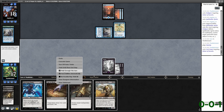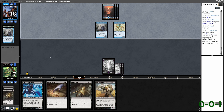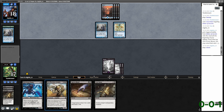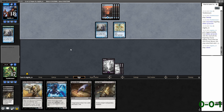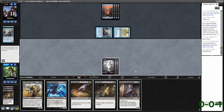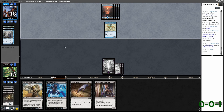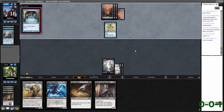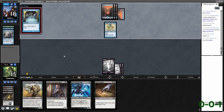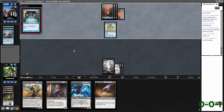Counterspell and Spellstutter Sprite — hate that card, love the artwork, hate the card though. We need Cuombajj Witches. Got a flip here soon. Still no flip, wow. Let's attempt Gurmag Angler to get rid of that Delver. Preordain to help filter their hand a little bit more. This is not the best matchup for us but I'm going to bring in sideboard cards because Chainer's Edict is not good in this matchup.